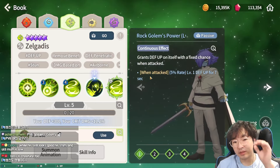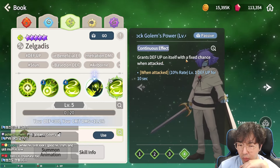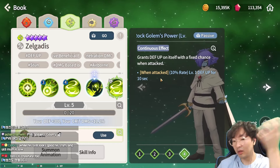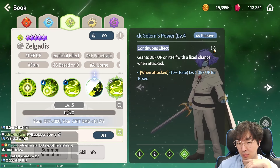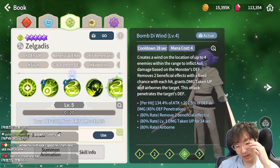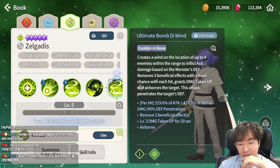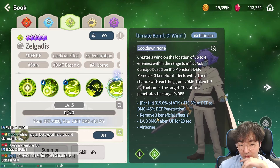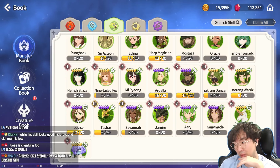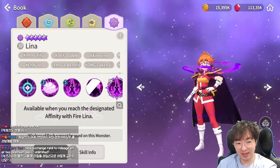Bomb D Wind removes two beneficial effects with a fixed chance, and each hit grants damage taken up to airborne targets. This attack also penetrates, making it a wide area remove plus damage taken up — always good. It's similar to Fire Fairy King but with remove and airborne. His passive, Rock Golem's Power, grants defense based on itself at a 10 percent rate. Even basic attacks trigger this, so it looks like the Light Monkey King's legendary artifact. His ultimate removes three beneficial effects, which seems solid.